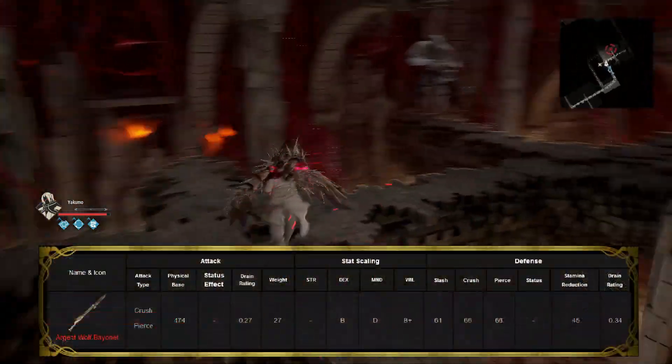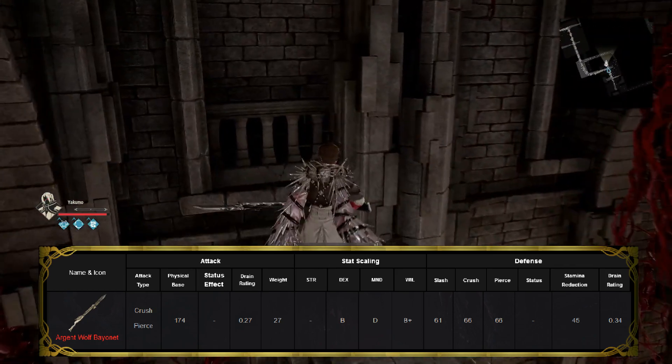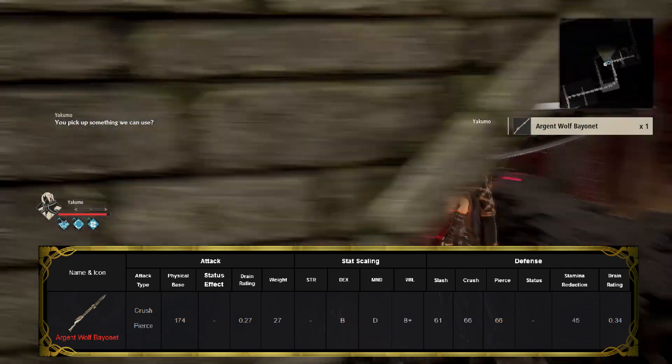The Argent Wolf Bayonet has high dexterity scaling and the second highest raw damage of the Bayonet weapons, but does have a high weight for this weapon type at 27.